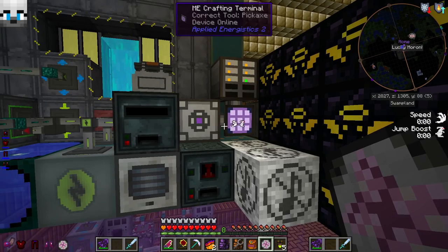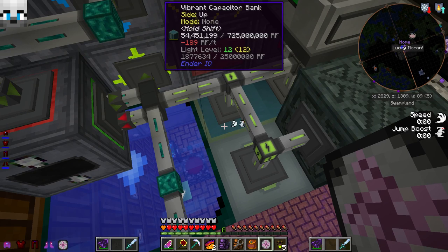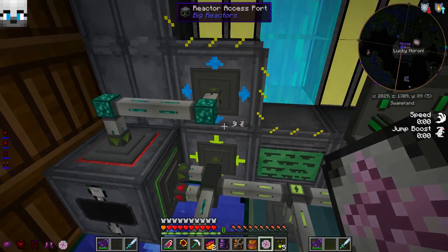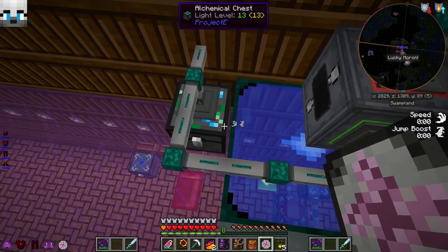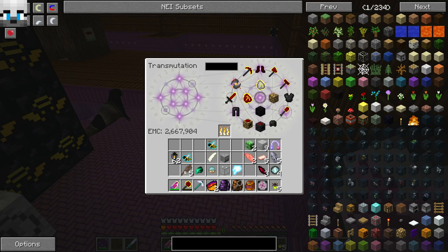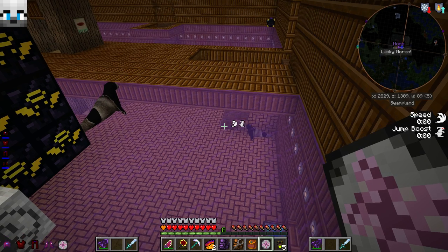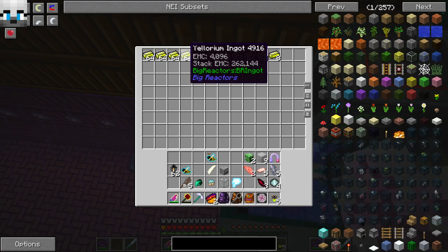How much power do we have in this thing? Oh — 54 million. We gotta turn the sucker back on. Let's see what kind of fuel we got going on — okay, we got 10, you got some plutonium still. A full thing — oh yeah, that's another thing: Eulerium now has EMC value. I'll just prove it to you there.